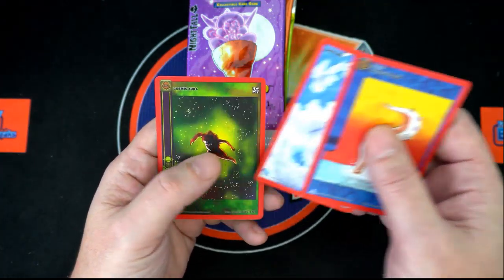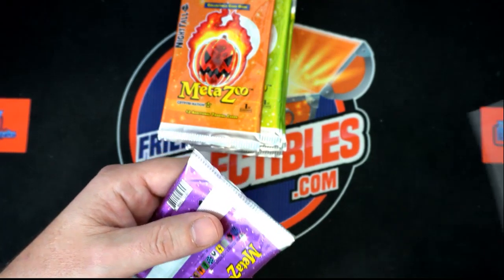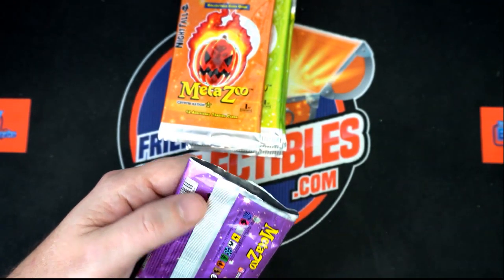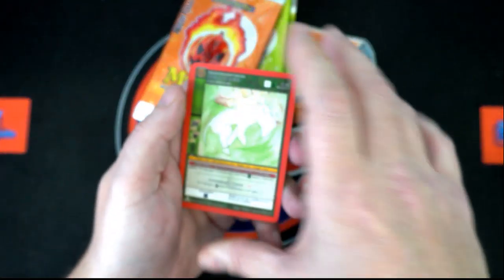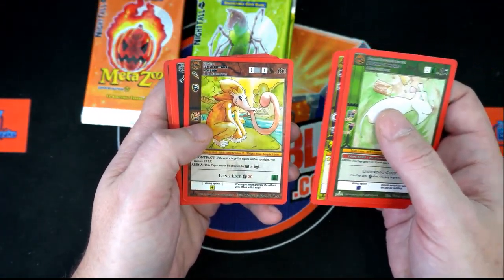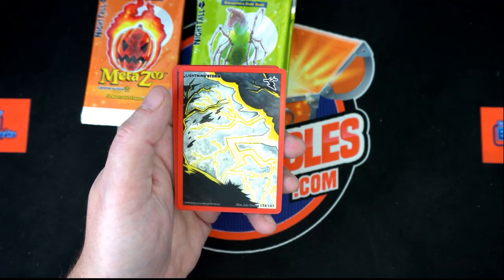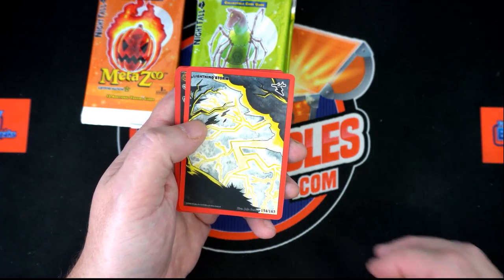Tentacle token, daytime, and cosmic order for that pack. Next pack. All right, empty pack. Axe handle hound, wonk, poltergeist, turtle bottom monster. Bloodlust, holy eyes, lightning storm — ooh, that is a different lightning storm than I've ever seen. That is very interesting.